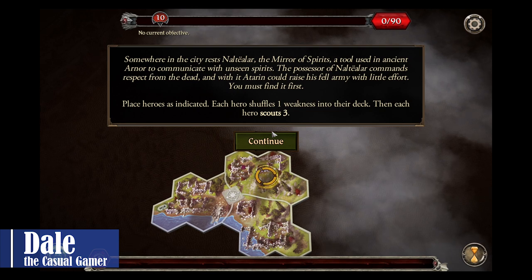Place arrows as indicated. Each arrow shuffles one weakness into their deck, then each arrow scouts three.